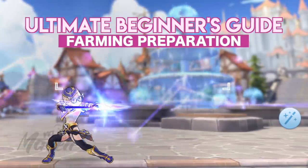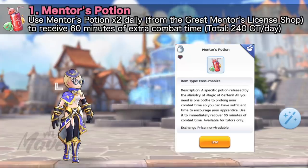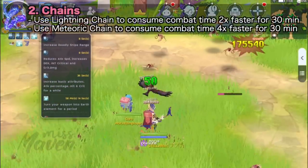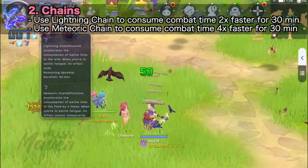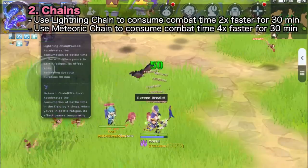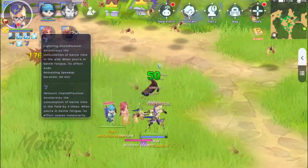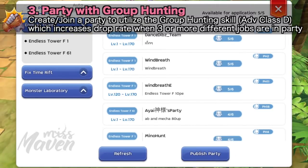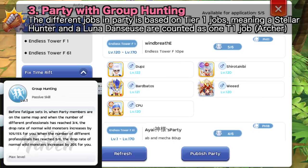Afterwards, you can start preparing your character for AFK farming. First, if you're already a mentor, you can use Tomb Mentor's Potion from the Great Mentor's License Shop to receive 60 minutes of extra combat time, getting a total of 240 minutes of combat time daily. Second, make sure that your chains are activated. When Meteoric Chain is activated, you can consume 240 minutes of green combat time in just 1 hour of farming. Chains also help reduce farming costs such as the upkeep of buffs from food or the plant bottles used by alchemists. Third, you may create or join a public party if you want to utilize the Group Hunting Adventure skill. Just make sure that there are three or more different Tier 1 job classes in the party for higher efficiency.